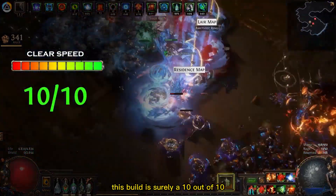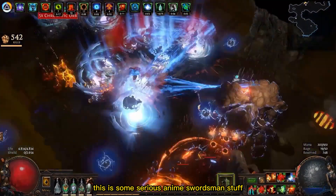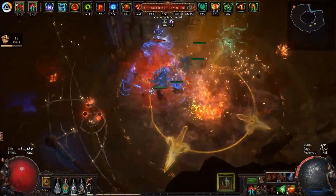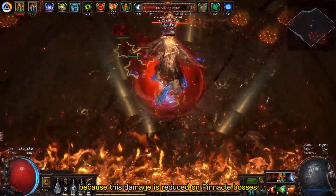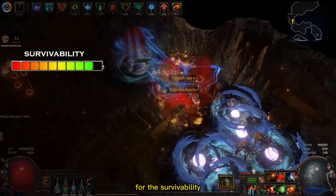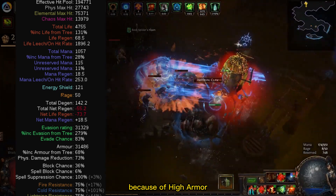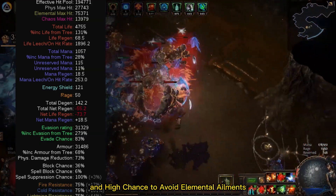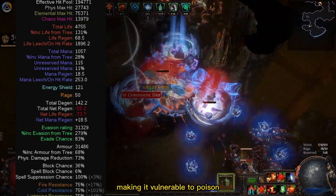For clear speed this build is surely a 10 out of 10 — check out this gameplay, this is some serious anime swordsman stuff. The boss damage is also great, especially when you can use your Berserk skill. As you can see it kills guardians in less than 2 seconds. But I'll only give 9 out of 10 because this damage is reduced on pinnacle bosses when it's harder to stack our rage. For survivability I'll give it 9 out of 10. This build has almost 200,000 effective HP because of high armor, high evasion, spell suppression, over 30% chance to block, and high chance to avoid elemental ailments. I just took 1 point out because it has low life regeneration making it vulnerable to poison.